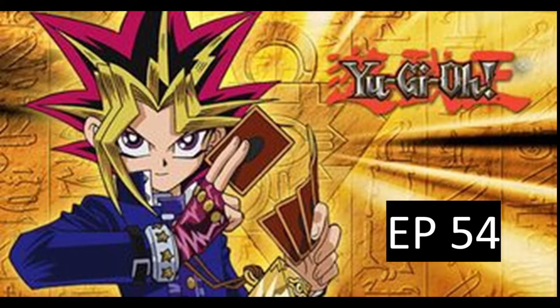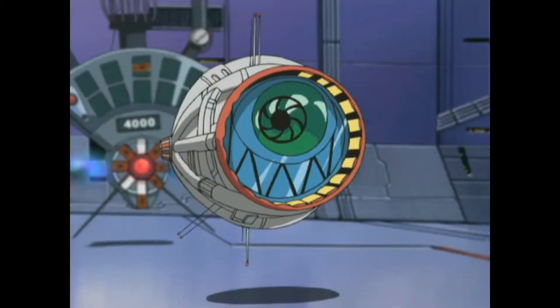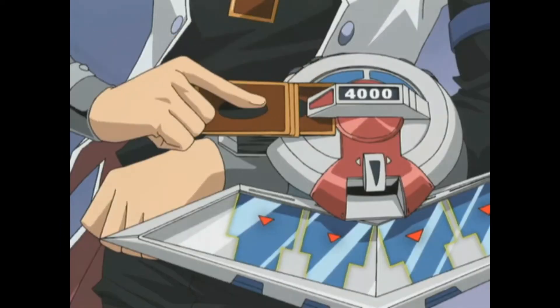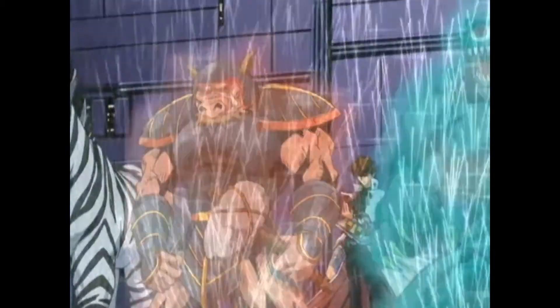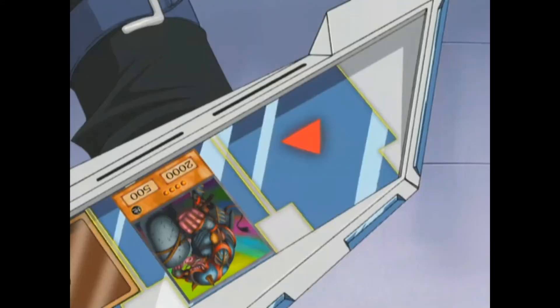In episode 54, during Kaiba's duel against the duel machine, this card is summoned via the effect of Cyberjar. On Kaiba's next turn, he tributes it in order to summon Dragon Seeker. In the clip, Cyberjar's first special effect destroys all monsters on the field, and its second effect has each player summon up to five monsters. Kaiba then sacrifices a monster to summon Dragon Seeker in defense mode.